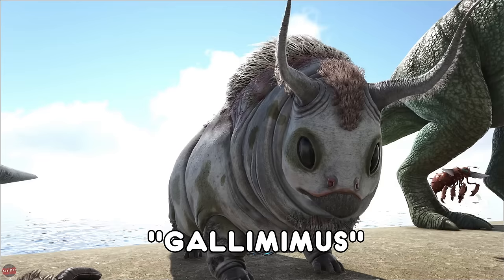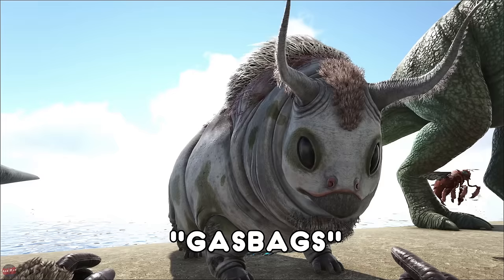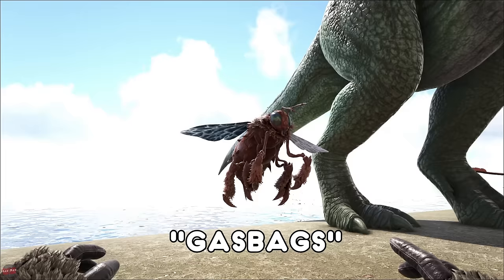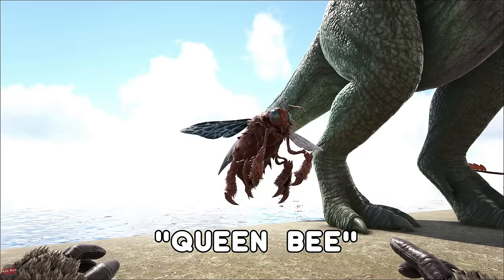The Gasbags from Extinction has the ability to inflate and blow air out of itself. It can glide and sort of fly around using this. When it is inflated it takes like hardly any damage, and it's kind of a defense. The Giant Queen Bee is normally found in the Redwood area or anywhere there's a beehive. You just damage the beehive a bit, she'll pop out and then you have to passive tame her. You can use this to transform her back into a hive in your home base and then gather honey that way.